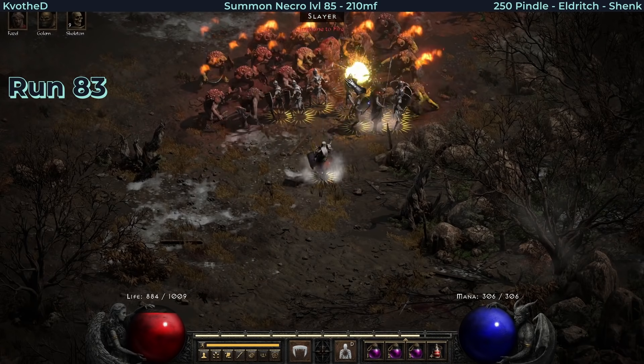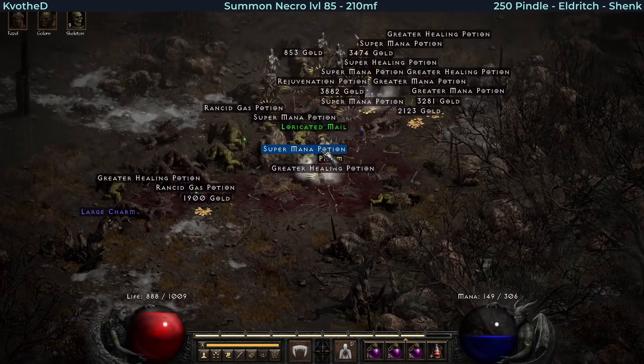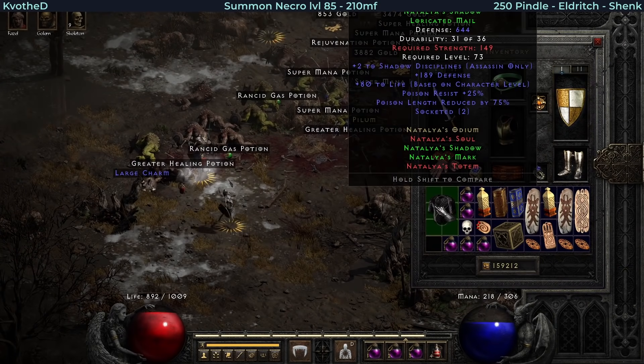And then the game was kind of hinting that I should have made an assassin - it dropped a set Loricated Mail. This is also part of Natalia's set: Natalia's Shadow with two open sockets.